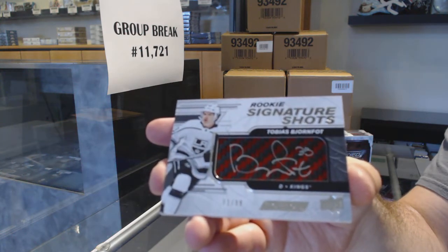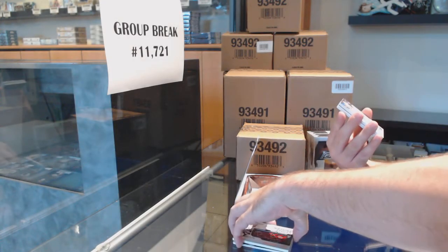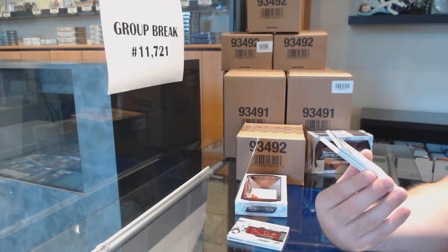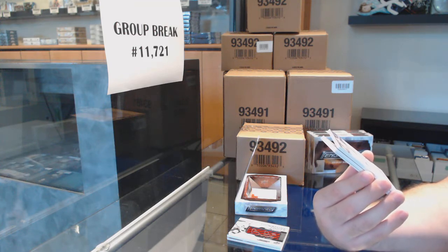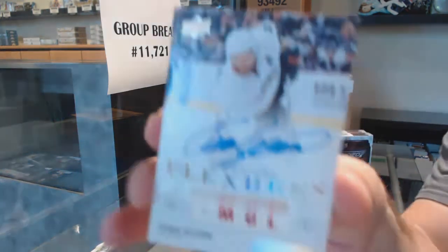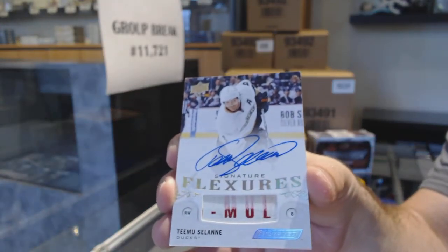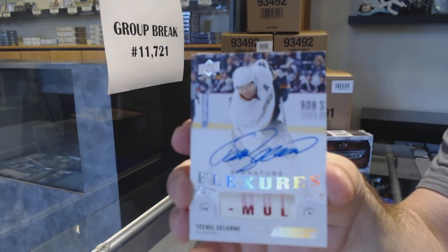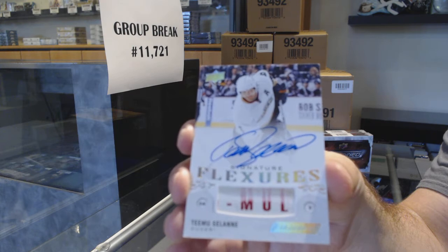Alright, so LA and Canes have done quite well already — you should be very happy. That is disgusting. Pretty sure I saw someone get the other half of the stick a couple hours ago. Signature flexors jersey or stick auto for the Anaheim Ducks — Timu Selanne, signature flexors. Timu Selanne — that is huge.